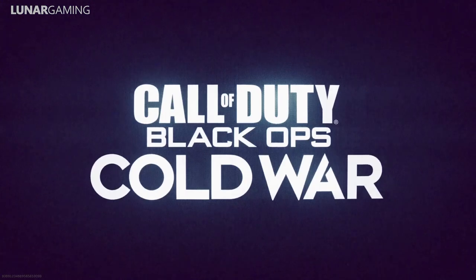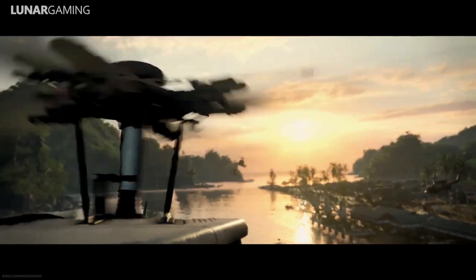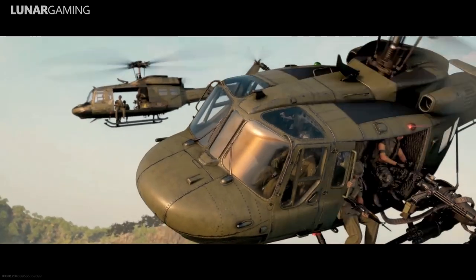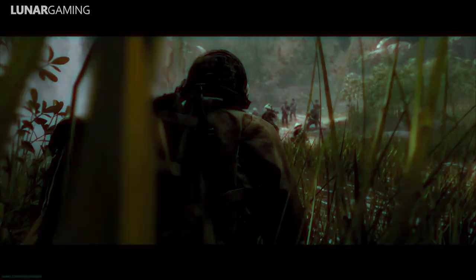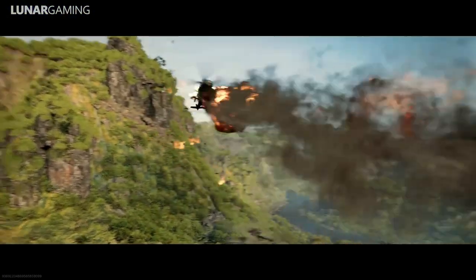Now for pre-order bonuses, starting with the land, sea, and air pack: themed around three classical dimensions of warfare, this nine-item bundle grants three vehicle skins, three operator skins, and three weapon blueprints. The land pack includes the ground infantry operator skin, the sucker punch weapon blueprint, and the red bear vehicle skin. The sea pack includes a special operations wetsuit operator skin, the black tide assault rifle blueprint, and the leviathan vehicle skin. The air pack includes the airborne division flight suit operator skin, the wingman pistol blueprint, and the death dealer vehicle skin.